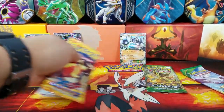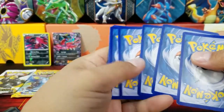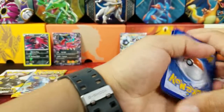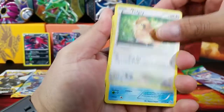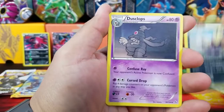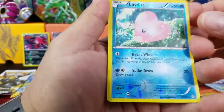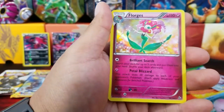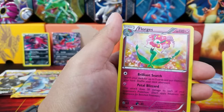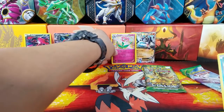Let's go ahead and do the Flash Fire pack - because that would be like the ultimate pull if we got Charizard, right there on the front cover of the pack. Three and two here for Flash Fire: Pidgey, Feebas, Fletchling, Geodude, Stunky, Dustclops, Ultra Ball, Fletchinder, Luvdisc - that's a Reverse Holo - Inkay, and a Florges. A Florges non-holo rare. We'll go ahead and put that next to Zygarde.